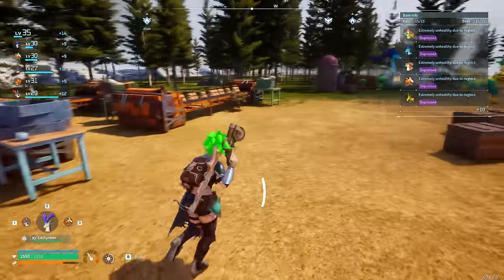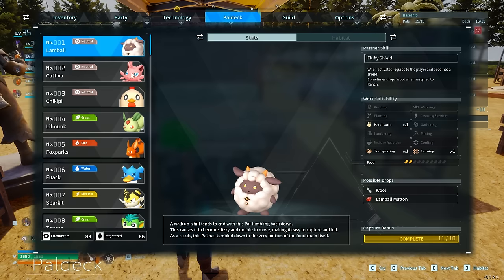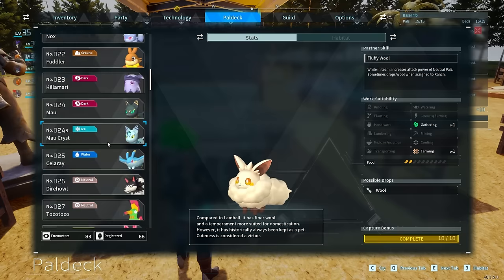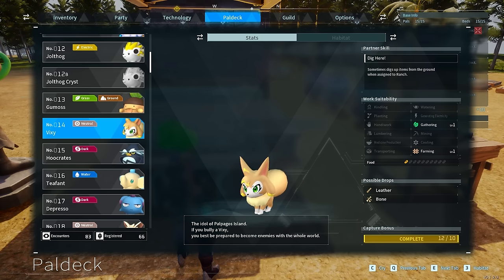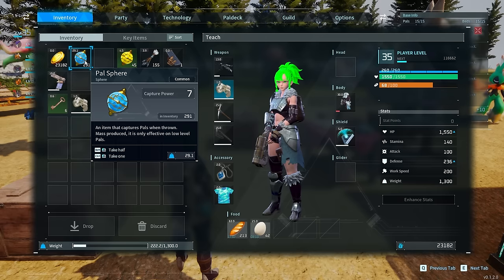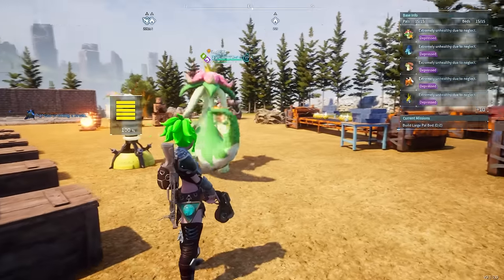Tip number three: if you want a ridiculous amount of early game pal spheres, there's a farm build you can do. You want Vixies. When you place Vixies inside a farm, they have a farming ability that digs up spheres for you at an insane rate — I was getting thousands of spheres. You can sell those for a ton of gold or just use them. Even basic pal spheres are really useful throughout the entire game.